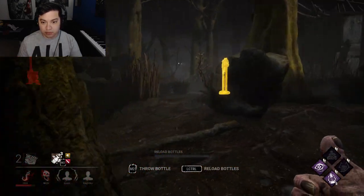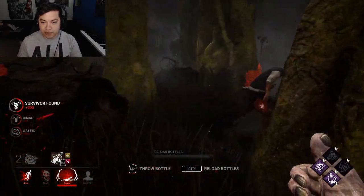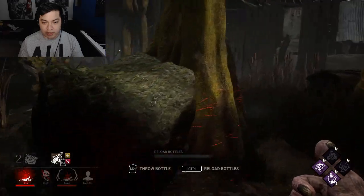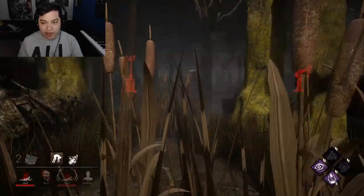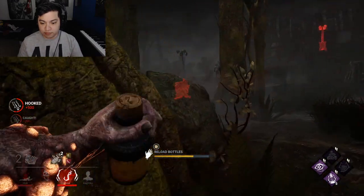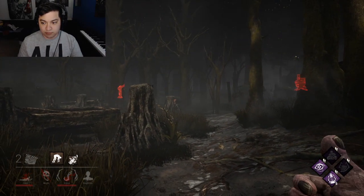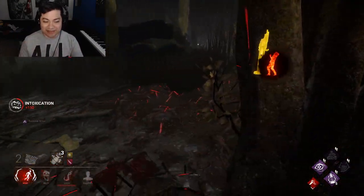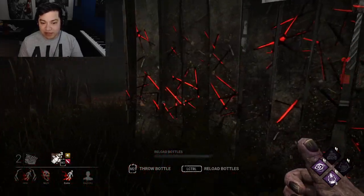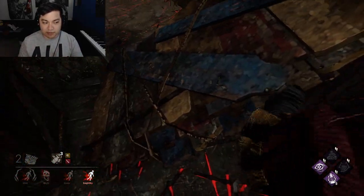There she is with her good old Balance Landing. Hey, where'd she go? You have Dead Hard — that's enough. Dwight, you look nice though — that's one of the best Dwight cosmetics there is. I knew that was gonna happen. Either way, the other survivor was already there for the save, so we're fine. I'll leave Dwight alone since I just hooked them — we'll go for Feng Min instead.